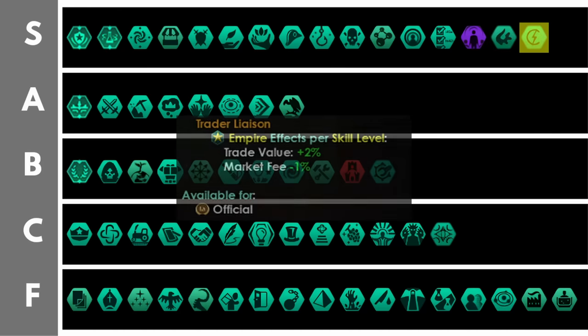Last but by absolutely no means least, we have the Trader Liaison. You can only get this position by getting a leader from a Trader Enclave. You'll get plus 2% trade value and minus 1% market fee per level. The market fee is probably the biggest bonus here, allowing you to trade or sell with the Galactic Market at a vastly reduced price. Though the additional trade value bonuses are still good, and you probably don't want to ignore it. Combining this with the Merchant Guild position is going to give you so much money.